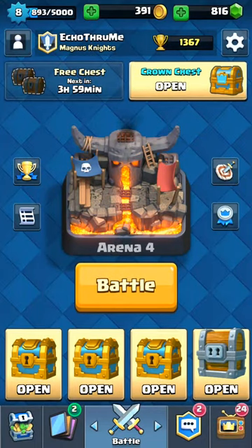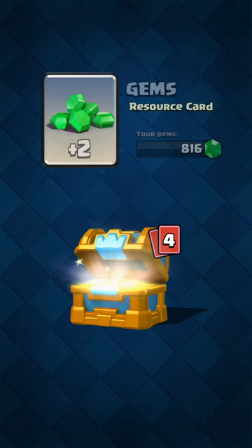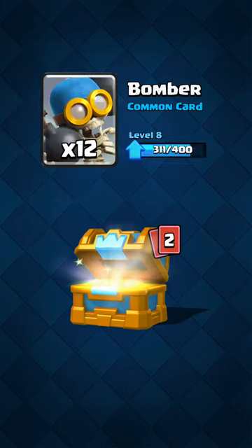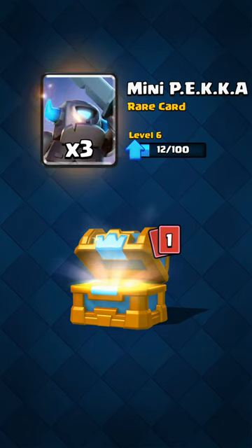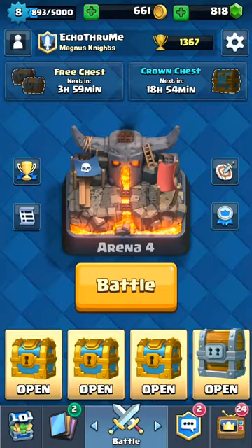We're going to go to our crown chest right up top. 200 coins, a couple of gems — good. I would like to get my giant upgraded after this, so hopefully I get a nice bunch of giant cards. More bombers, a couple of mini peckers — I'll take that — and 24 cannon cards. That's a good card right there. Alright, we have four to go. Am I going to be able to get my giant upgraded by the end of this episode? We will find out.